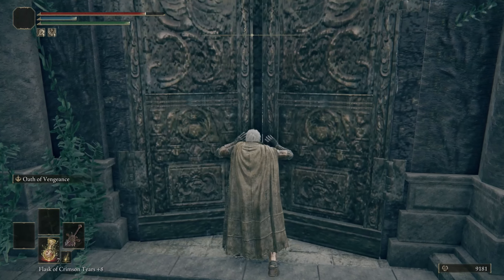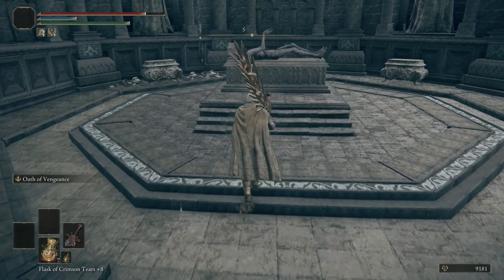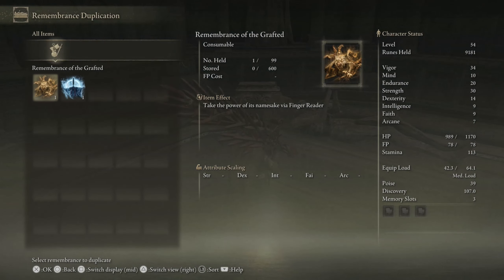What you can do here is use this once per mausoleum — there are a few in later areas of the game — to clone a remembrance. So instead of one you can have two. This can have multiple benefits: obviously you can use them for runes and just get a ton of runes for free.